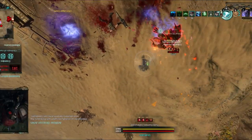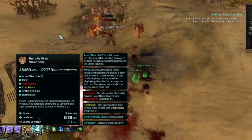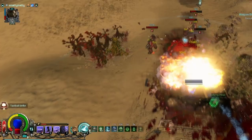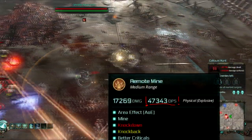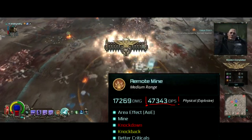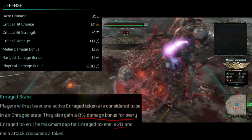This Crusader build flips the game on its head and uses its belt skill, Remote Mine, as its main spammable attack. There are a ton of benefits to doing this that we'll get into later, but the biggest one is the sheer amount of base damage that this Remote Mine deals, which we scale with huge damage boosters like critical strikes and enrage tokens.